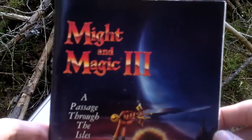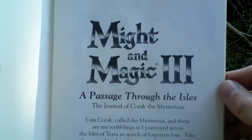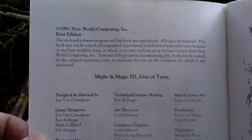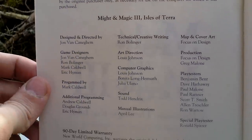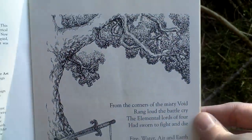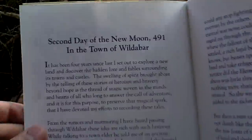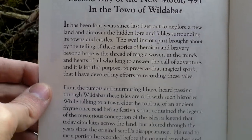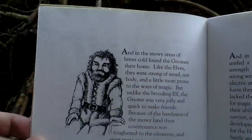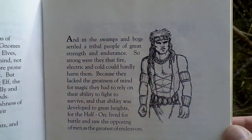The last thing in the box is the game manual, titled 'A Passage Through Dials.' Here are the credits — take a look at the people who made this game. There is also a warranty and a very nice picture, something about the story and the history. Here are the races that you can meet in the game world.